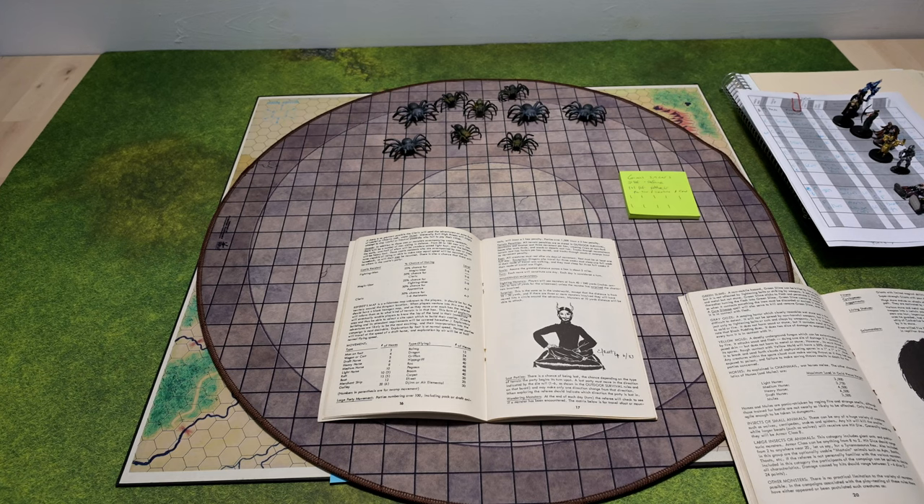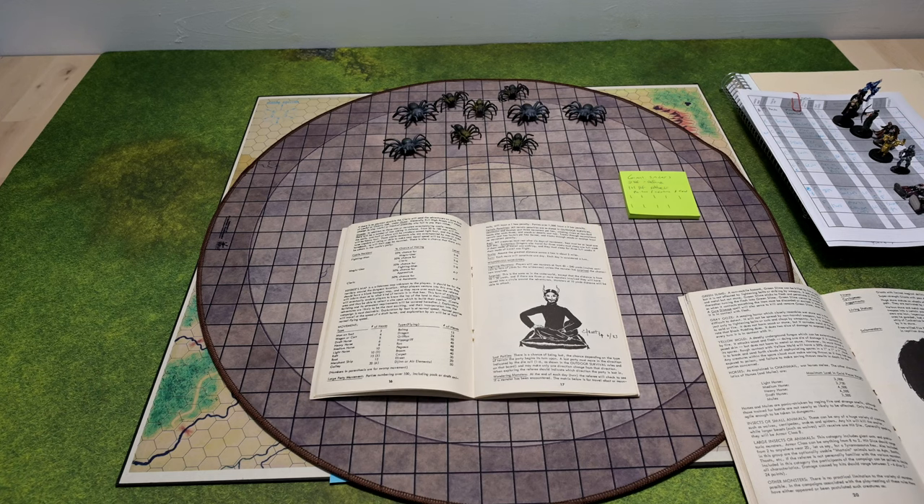The party has been traveling and they encountered nine giant spiders. They tried to evade and were unsuccessful, but instead of running — because they're low on rations and close to their goal — they've decided to fight these creatures. First of all, I already decided that there was no surprise. Because they're not surprised, the first thing we want to do is figure out distance. OD&D tells us that with no surprise we roll 4d6 times 10 yards for distance.